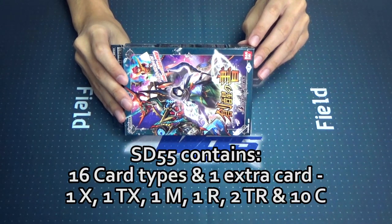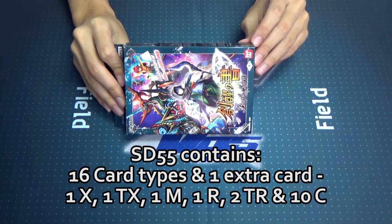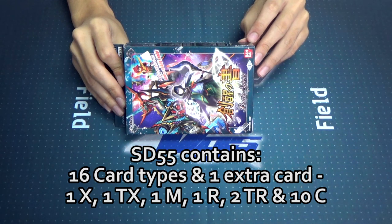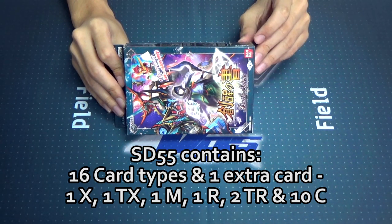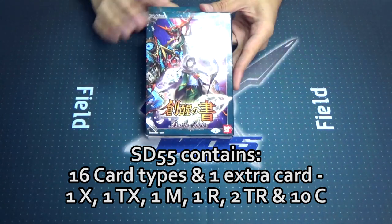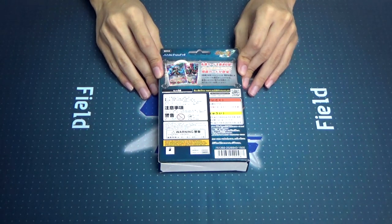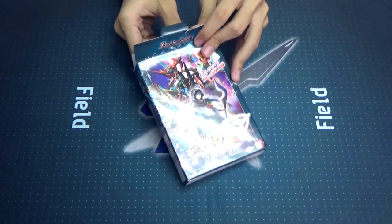Now let's take a look at what this SD has to offer. The deck contains 16 card types with 1 extra. It is 1 type of X-Rare, Tensei X-Rare, 1 type of Master Rare, 1 type of Rare, 2 types of Tensei Rares, 10 different Commons, and 1 set of Tensei Checklist Cards. Looking at the back, we have a short introduction about Tensei. Now let us open the deck and see what is inside.